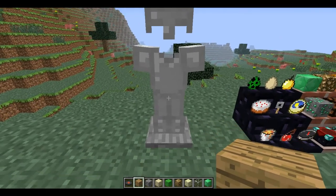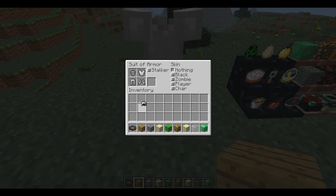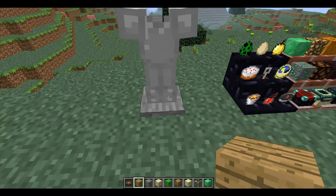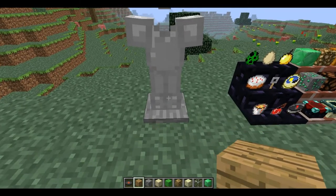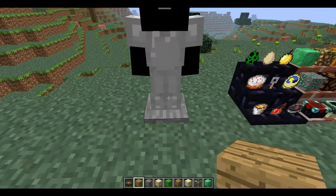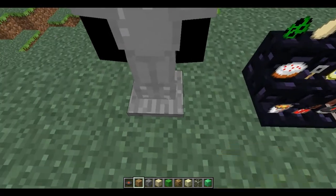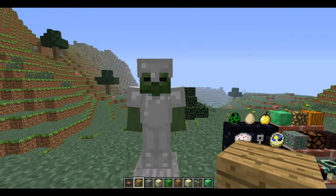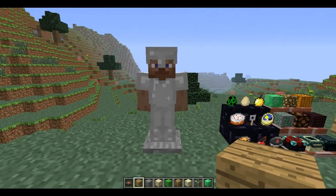And this is the armor stand. You can put your armor in here. See, if I remove the helm, the helm disappears. The cool thing about the armor stand is that you can make it look like a black filled-in armor, a zombie, or just a player.